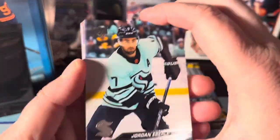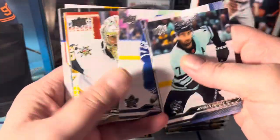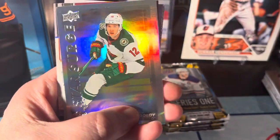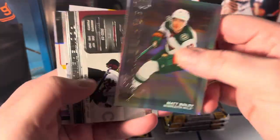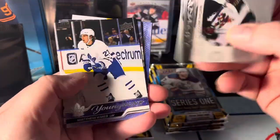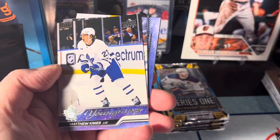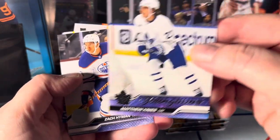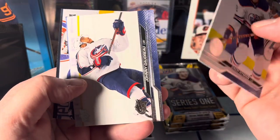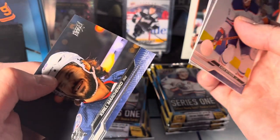Moving right along as I knock over the camera. Let's see what we get in here: Jordan Eberle, Adam Fox, Tage Thompson, Connor Timmins, Logan Thompson. We got a Star Surge of Matt Boldy — I like that, always love the rainbow foil. We've got a Rookie Retrospective of Mathias Michelli, another Young Gun of Matthew Knies — sorry guys, I don't know much about him. Zach Hyman, Johnny Gaudreau, Auston Matthews, and Kirill Marchenko.